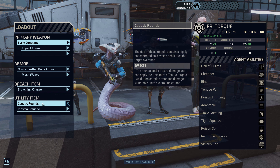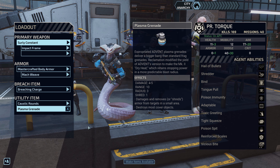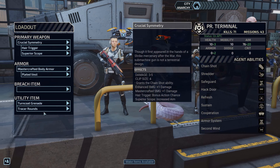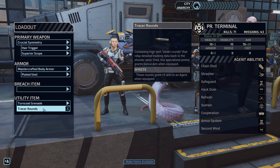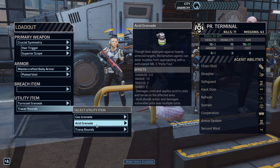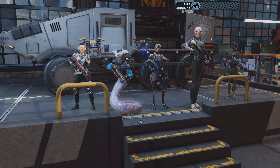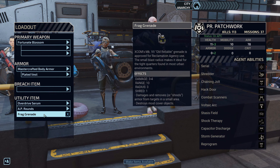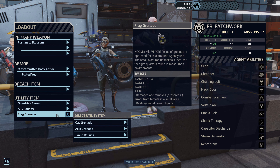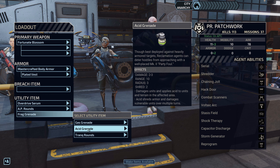Caustic rounds are really, really powerful. Actually, not caustic rounds — I've never used them. What I mean is acid. You probably know that acid is pretty darn nasty. So we've got the turn card grenade and tracer rounds. Acid grenade is really nice. Let's grab the acid grenade. Frack grenade does a little bit more damage, but acid grenade is just ridiculous.